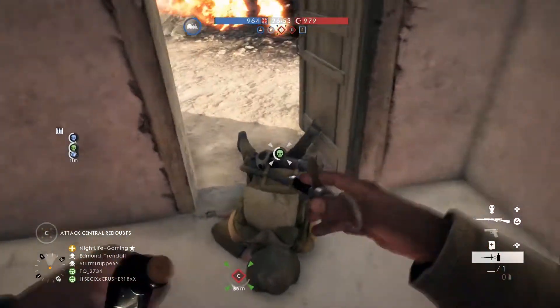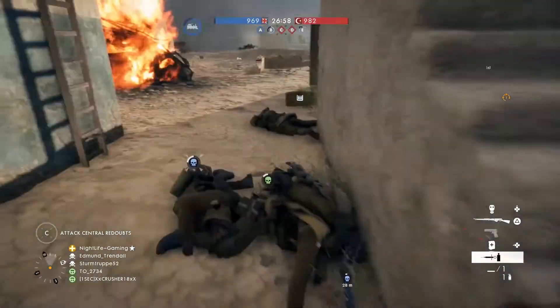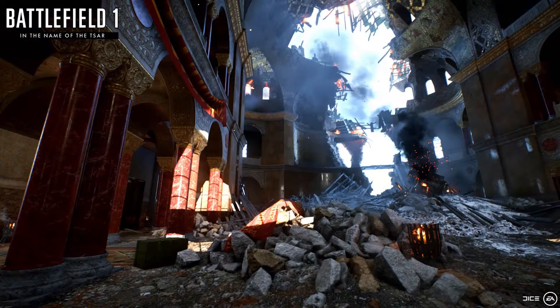Last but certainly not least, we have Tsaritsyn. Today DICE has revealed more of Tsaritsyn. We get a nice angle of the cathedral in the center while snow begins to fall. Surprisingly, only three flags are included, which will definitely force a lot of close-quarter infantry fights. Meanwhile, the inside looks a lot more calm, but I can assure you it will be flooded with grenades and overwhelming combat.